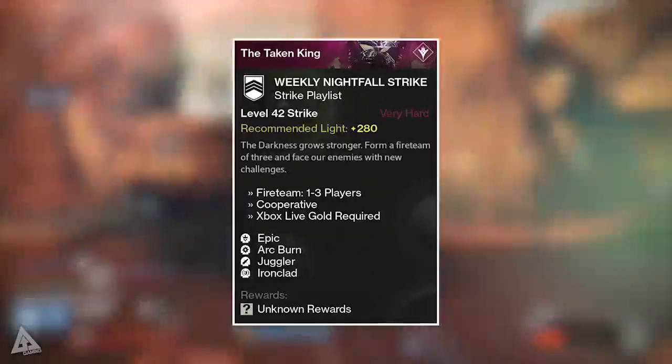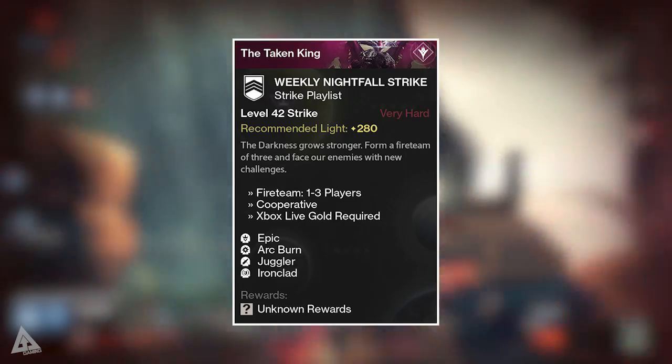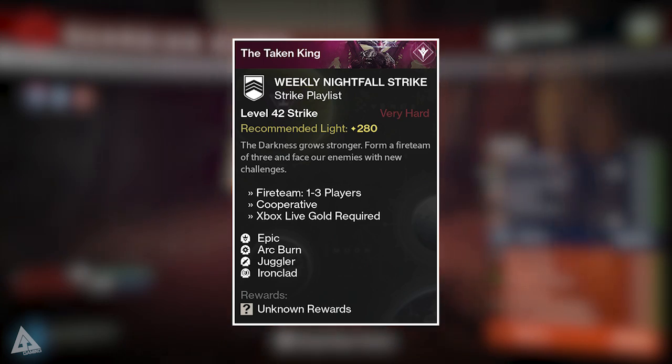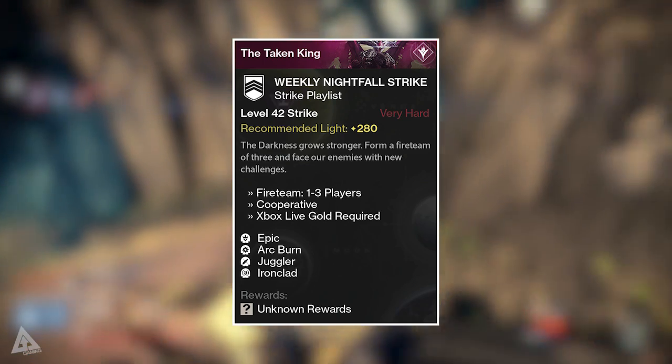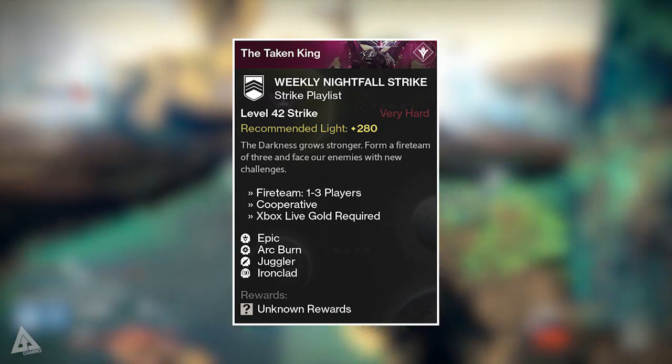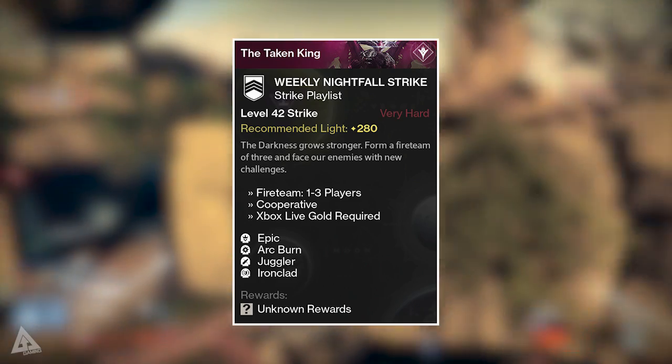First of all, your Nightfall this week is the Shield Brothers strike, and your modifiers are as follows: Arc Burn, where arc damage from any source is greatly increased; Juggler, where no ammo drops for your equipped weapon so make sure you keep that rotation going; and Ironclad, where more enemies have shields. Just three modifiers this week.